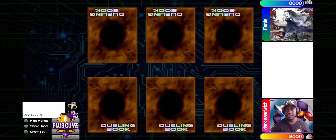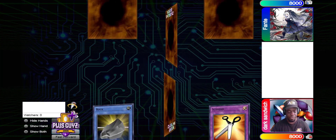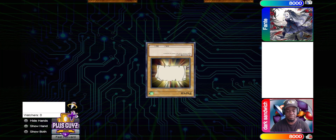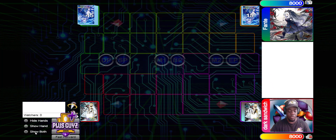What's up guys, it's Bill from TeamPlus, back again with another dueling book commentary match for you. In today's video, we have Dark Sandwich going up against Fante in a best 2 out of 3 match. They're going to tie two times before Fante wins rock paper scissors and chooses to go first.